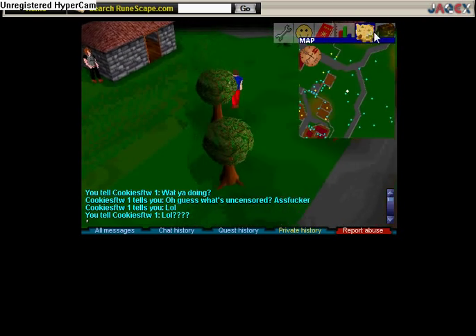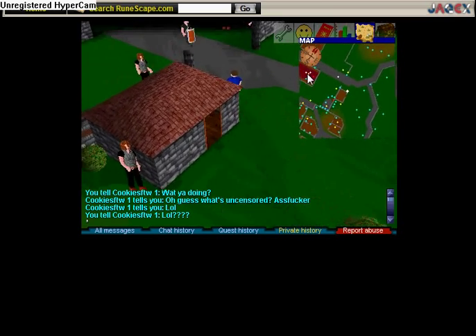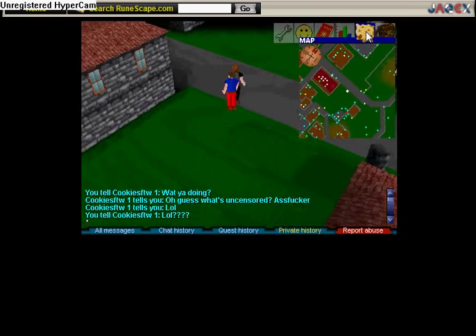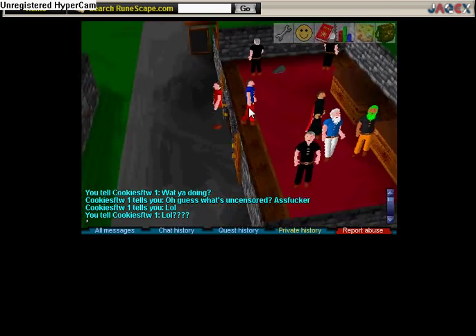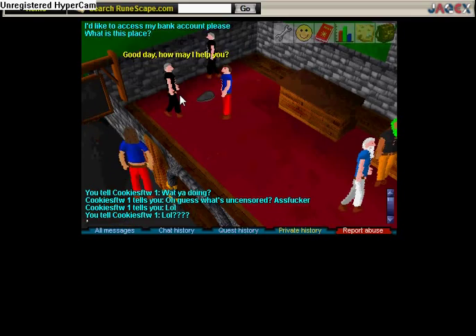Mining is really the best way to go, unless you can thieve — but thieving takes a lot of stuff. I recommend having a main on this game, only because it's better than a pure. Basically, just go back every fourth here and mine the full inventory. You talk to them first, which is kind of dumb. Access your bank account.